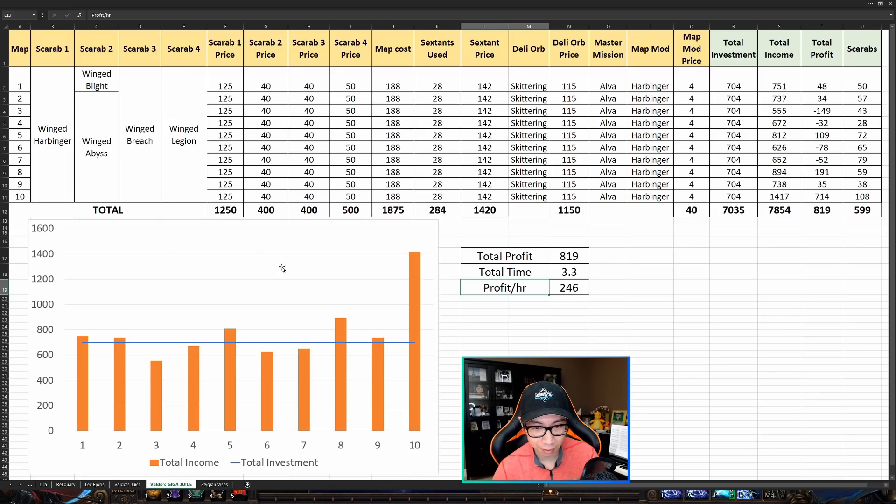On this chart, the blue line shows total investment per map and the orange bars show my income or revenue. Six of the maps made money and four of the maps lost money. This is a much more break-even proposition than the 300 chaos per map test, which was an absolute killer for profit.